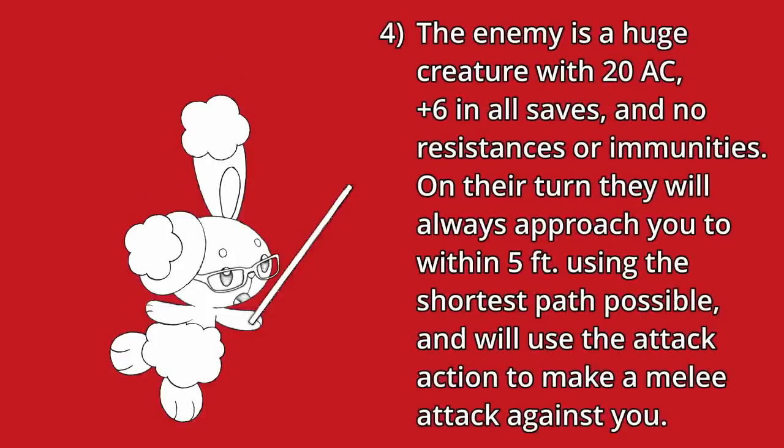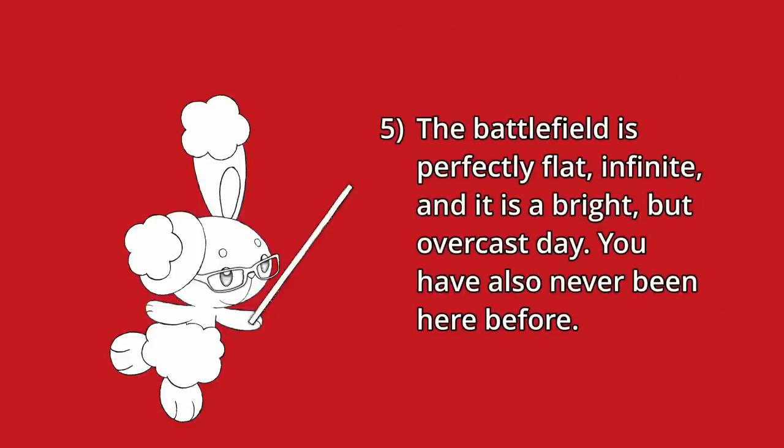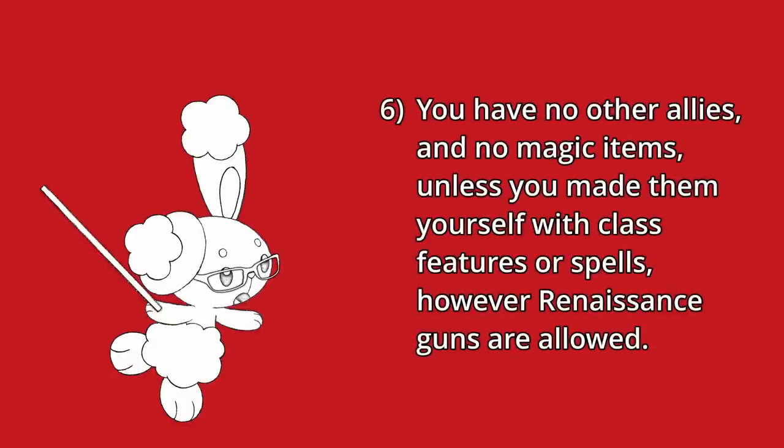Fourth: the enemy is a huge creature with 20 AC, plus 6 in all saves, and no resistances or immunities. On their turn, they will always approach you to within 5 feet using the shortest path possible, and will use the attack action to make a melee attack against you. Fifth: the battlefield is perfectly flat, infinite, and it is a bright but overcast day. You have also never been here before — as far as we could tell, this gives no inherent advantages or disadvantages to any races, and also prevents spells like hallow from working.